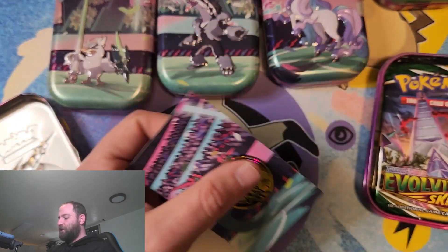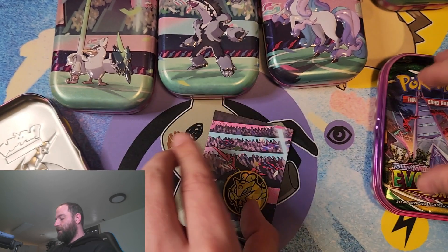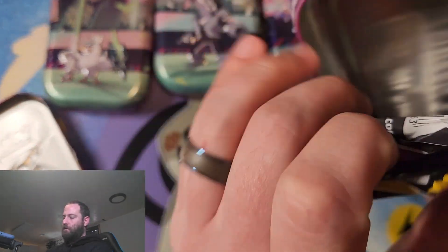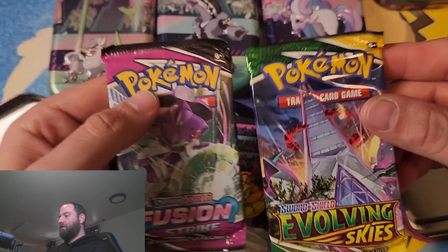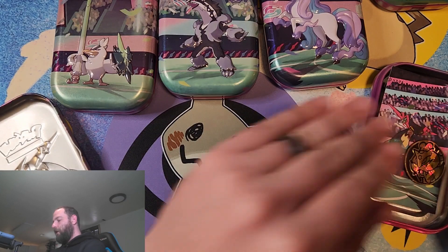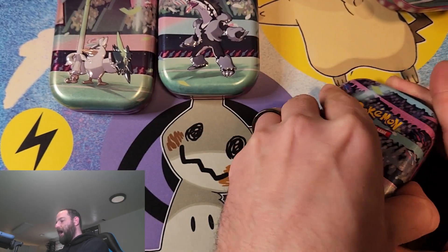Same with each tin — you're going to get the Pokemon picture card that's on the front, and then you get your two packs and your game coin. Same type of packs: Evolving Skies and Fusion Strike. We do have all five of these, so we are going to be able to get five of each pack, which is going to be nice.